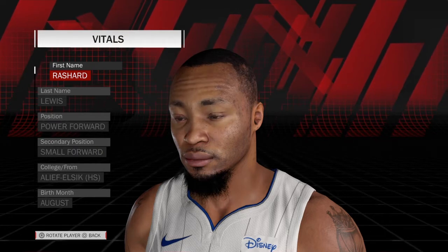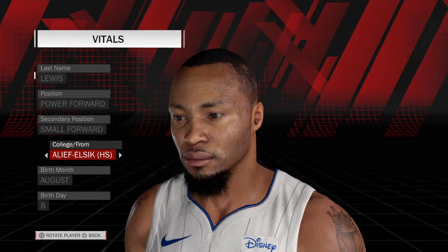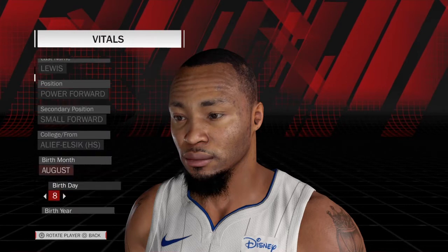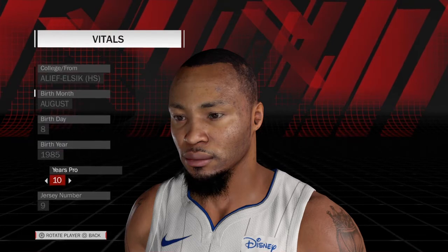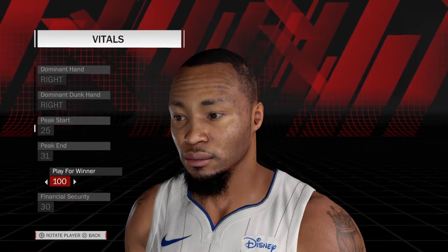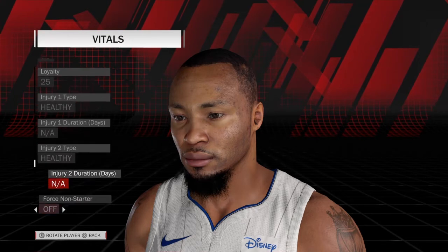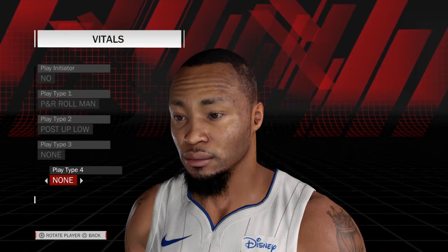So here you go — this is Rashard Lewis, power forward, small forward. For school, put in 'High School' since that specific one isn't available; scroll to the H's and find it. His birthday is August 8th. This is him in, I believe, the 2008 season — his first season on the Magic — so put 1985. Ten years pro, jersey number nine, right-handed. Peak star 25, peak end 31. Play for the winner 100, financial security 30, loyalty 25. Healthy. His plays are pick-and-roll man and post-up low.